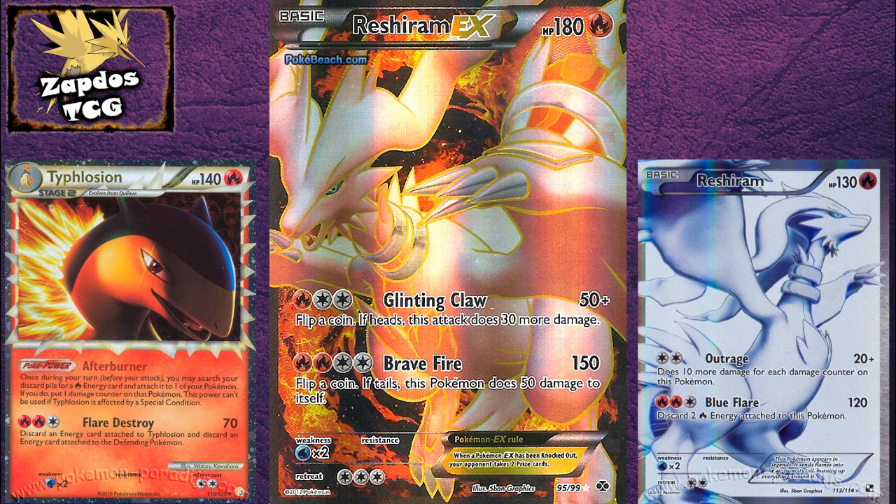This also means you have a heavy hitter that can be set up in one turn — and you heard me right. If you have two Typhlosions out, drop a Reshiram EX with a Double Colorless Energy in hand, use two Afterburners from your Typhlosions on it, attach the Double Colorless Energy, and you can attack for 150 damage straight away.